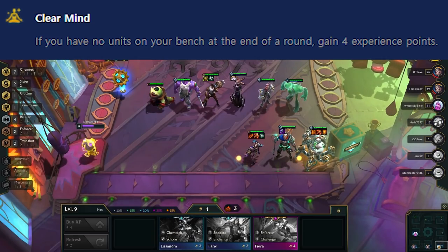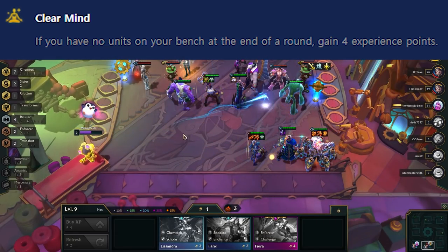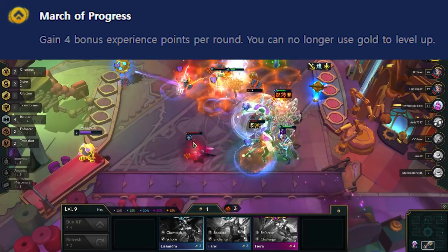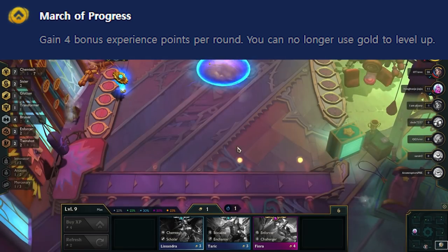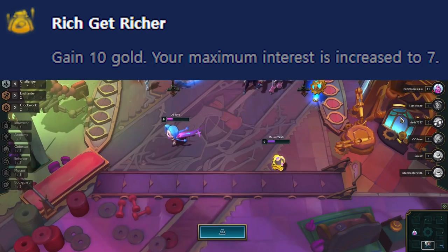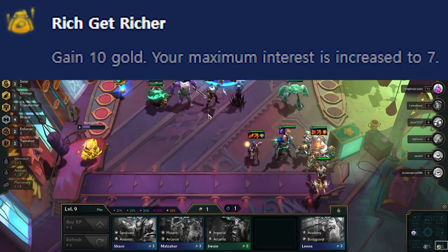Moving on to tier 2 augments. Clear Mine gives you 4 XP if you have a clear bench at the end of every turn — it is very hard to win streak with this since you can't hold pairs, so you want to loss streak and then do a large level 7 all-in or go in at level 8 earlier; never take this if you are playing a reroll. March of Progress gives you 4 additional XP every turn but you can't level — great for comps that slow-roll for 3-costs at level 7, as you get to level 7 very fast and stay there until stage 5-5 where you reach level 8; never take this if you are not playing a 3-cost or 2-cost reroll comp. Trade Sector gives you a free reroll every turn — great if you are weak or playing a reroll comp. Rich Gets Richer gives you 10 gold right away and caps your interest at 7 gold per turn — great for all comps as an instant econ boost, but getting to 70 gold takes a long time and the extra 2 gold per turn is not that impactful, so don't get baited into staying above 70 gold for a long time.